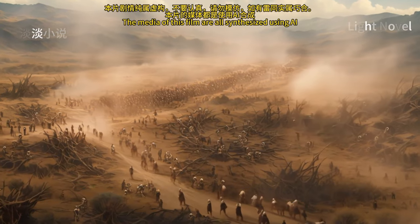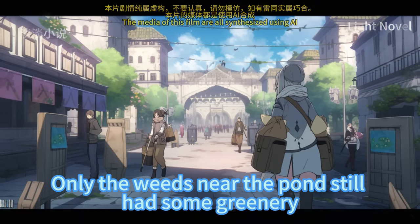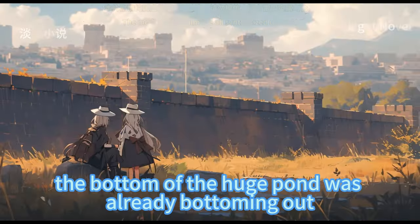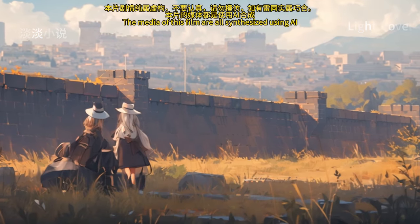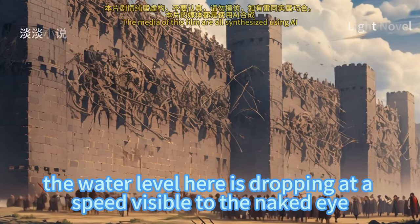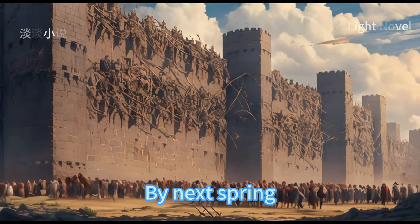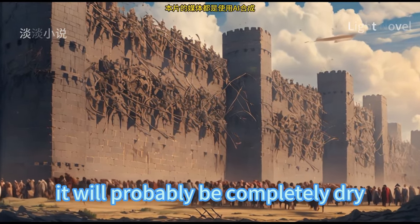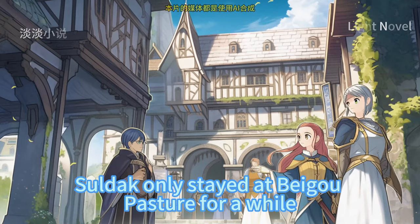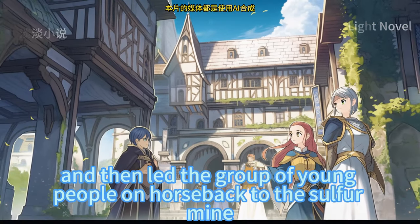When they passed Bago Grassland, the thatch growing here was completely withered and yellow. Only the weeds near the pond still had some greenery. However, the bottom of the huge pond was already bottoming out — once the rainy season was over, without new rainwater the water level was dropping at a speed visible to the naked eye. By next spring it would probably be completely dry. Saldak only stayed at Bago Pasture for a while, then led the group of young people on horseback to the sulfur mine.